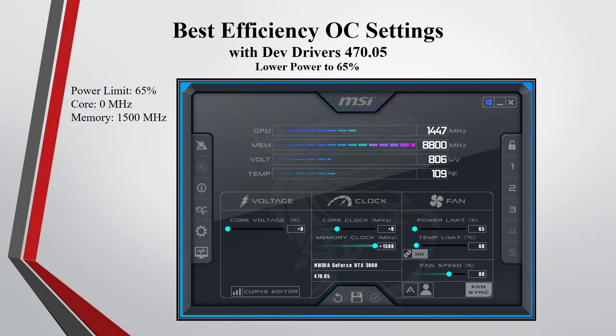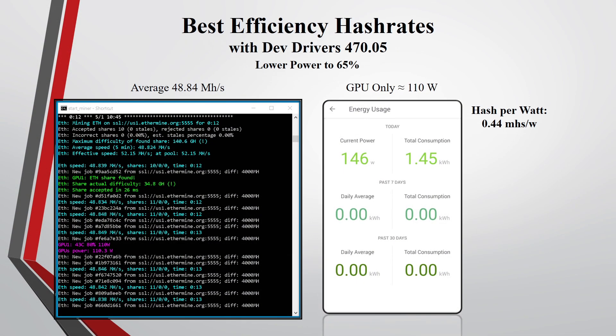Doing some more testing, I wanted to put the power limit a little lower. I put the power limit at 65%, the core at zero, and the memory at plus 1,500. I was averaging around 48.84 megahashes and the whole rig was pulling around 146 watts, so the GPU itself was pulling around 110 watts. The hash per watt is around 0.44 megahashes per watt. Lowering the power limit to 65% from 70%, I lost about 1.5 megahashes, but it did decrease the power draw by about 10 watts. Lowering the power limit even more will significantly decrease your hash rates.